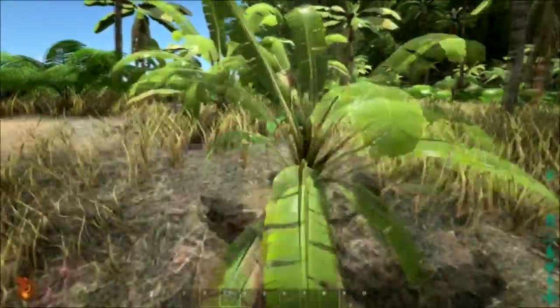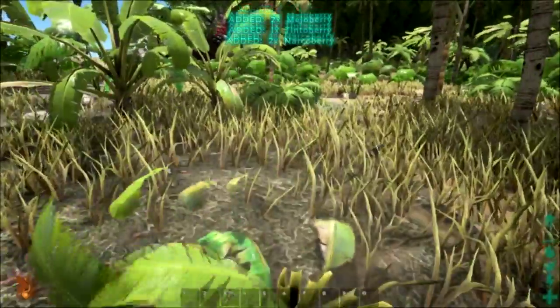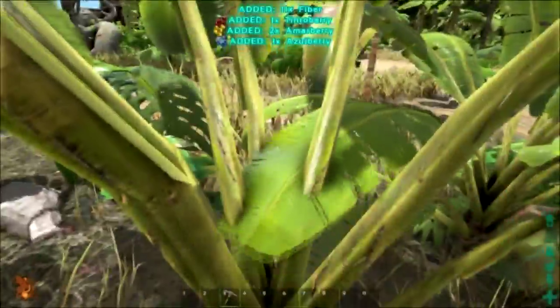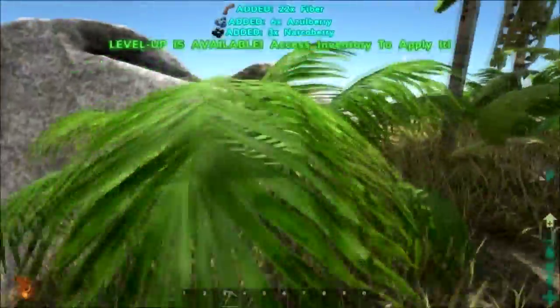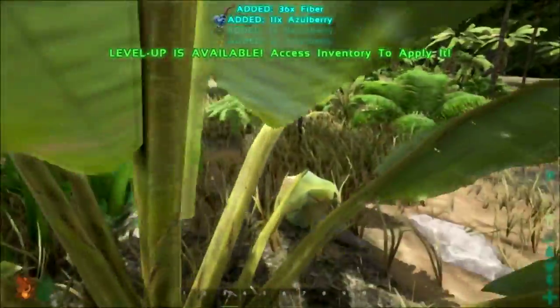I'll just pick some. We're going to grab some berries here. If you're new to the game, if you hold E while you're picking berries, you'll actually keep picking berries until the plant's empty — it's a great way to pick berries and thatch, you get a little bit of everything. Level up! We're just going to pump weight for a while.